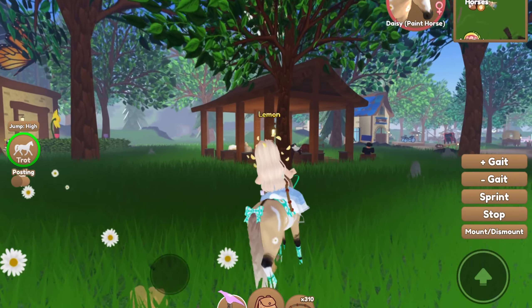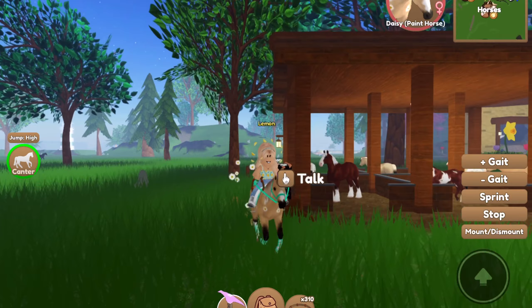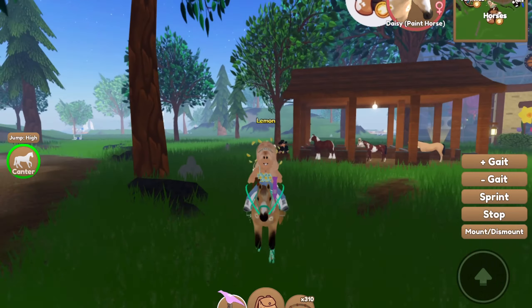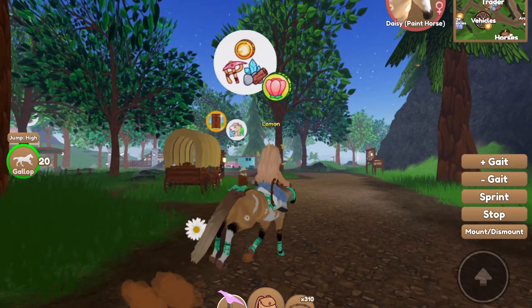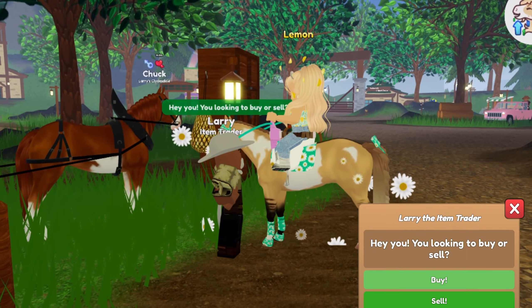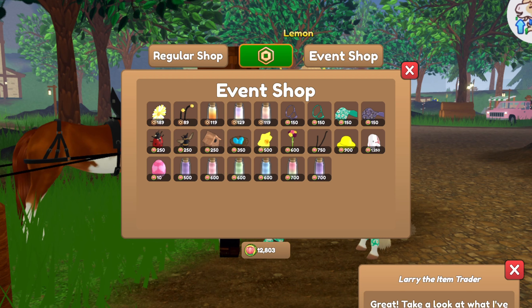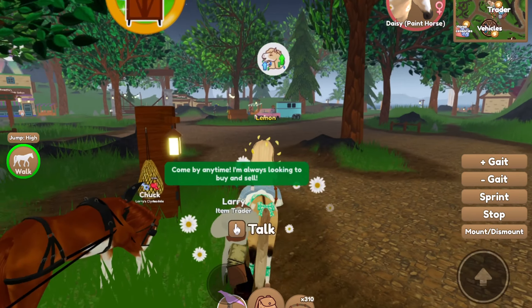Be sure to spend all of your Spring tokens because when the event ends, they will be converted into regular tokens which aren't really as valuable. So you might as well just get some pretty cool items from Larry. You can buy Spring horses if you see them for sale. Larry has a bunch of things over here at the event shop, and especially hair dyes. People tend to love all of the Spring hair dyes and it can definitely make you a lot of tokens in the future.